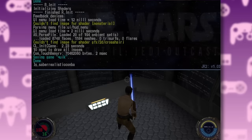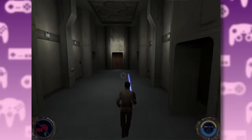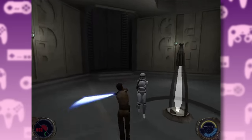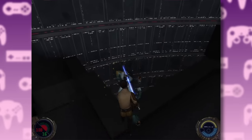And there is one particular cheat that I always turn on as soon as I get the lightsaber, and that's the realistic saber combat cheat. It does what it says on the tin.